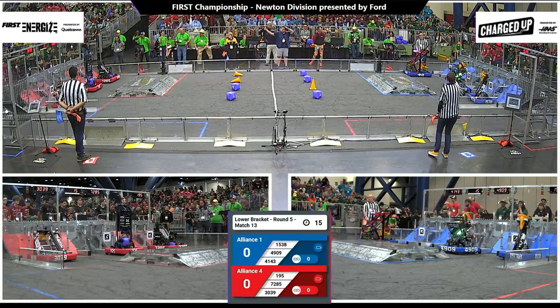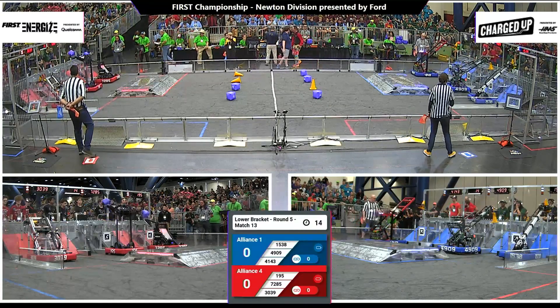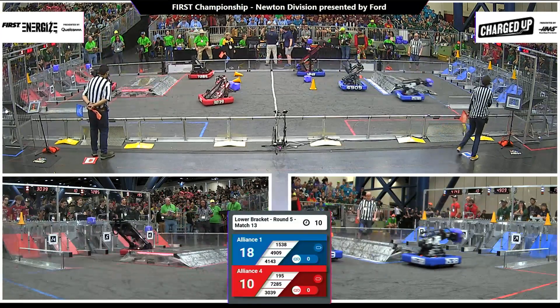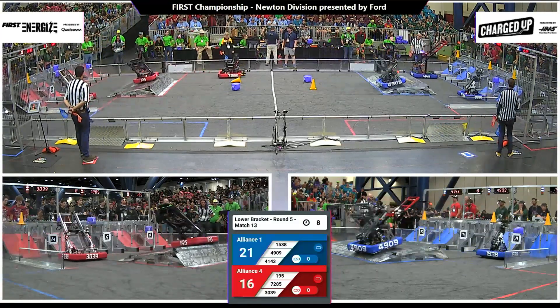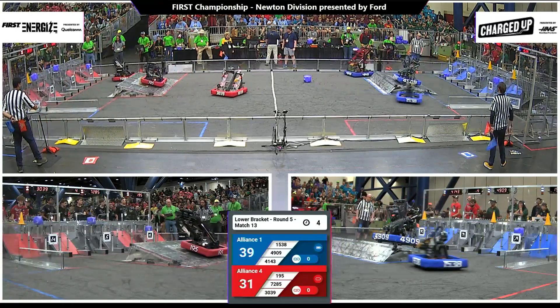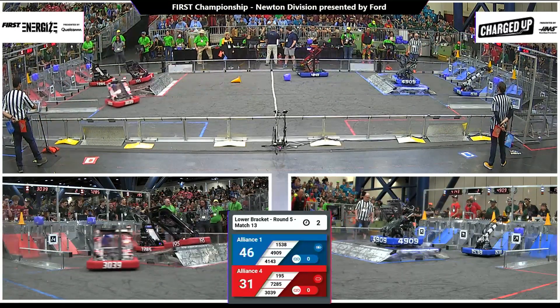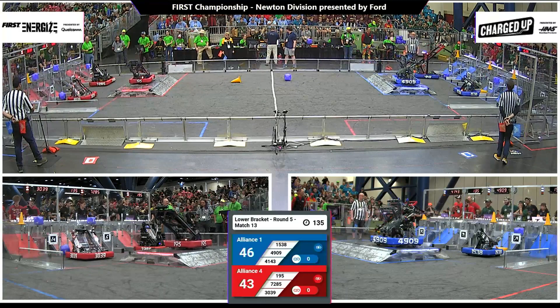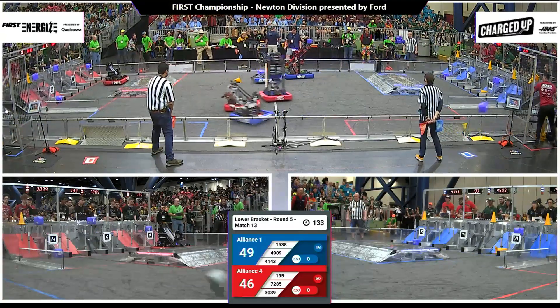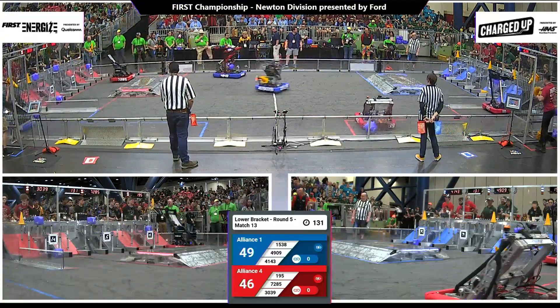Three, two, one, go! Alliance four in red, alliance number one in blue. On the red end, three game pieces quickly being scored in autonomous. Down on the blue end, they've got three game pieces, now four scored in autonomous. 195 docked and engaged on the charge station. Down on the blue end, also docked and engaged. 49 to 46 coming out of autonomous — advantage blue!